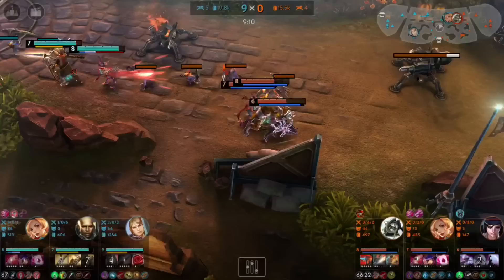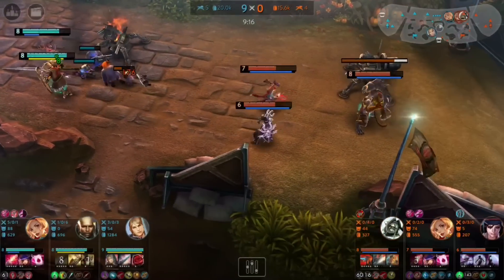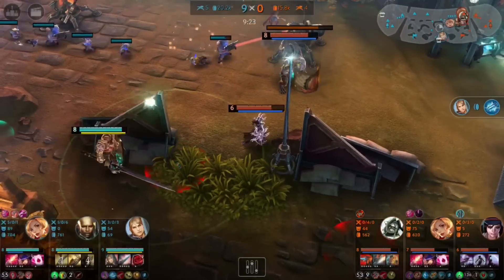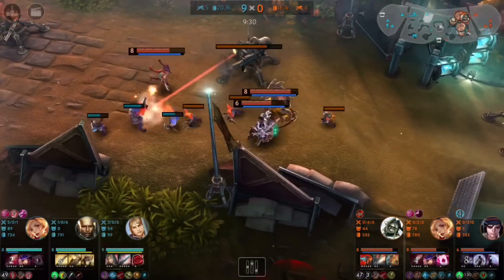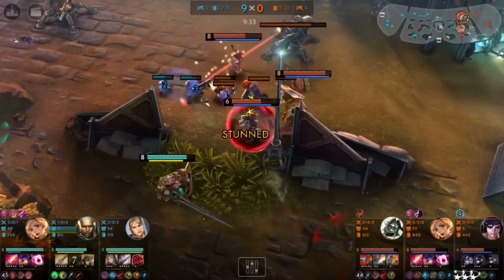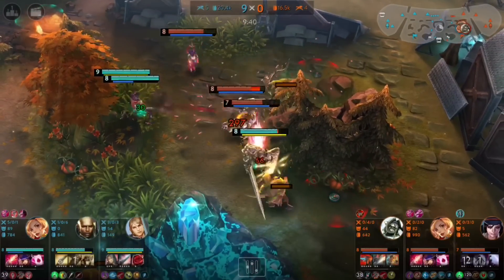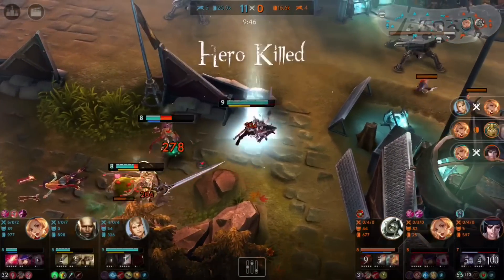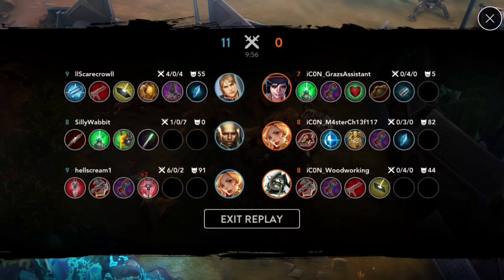Kind of a pointless time to pop boots here — she really wasn't in that much danger because it's 3v2. If you're 3v2 and you're worried about dying, save your boots until you actually take some real damage. Another problem with her not buying flares is she's unable to scout the enemy team's vision, so Lance has a huge vision advantage throughout this game. Really good baiting by the enemy team. She tried to use her silence instead of just using Fountain right when she saw the enemy team pop out of that bush, and she got stunned out of her silence, so the Fountain ended up being late.